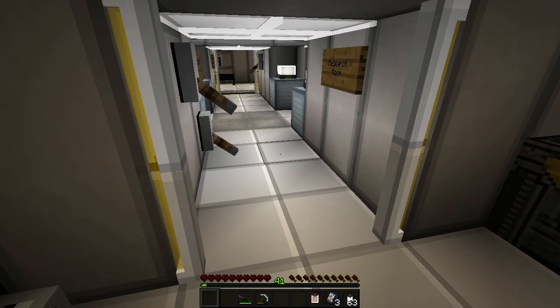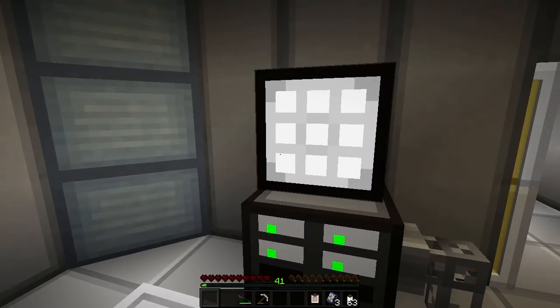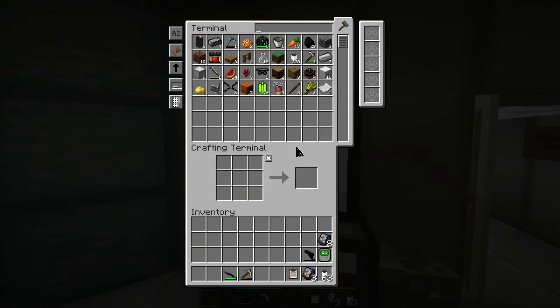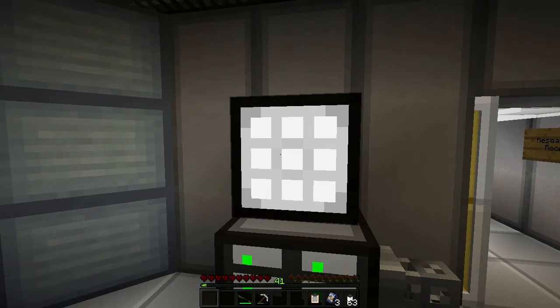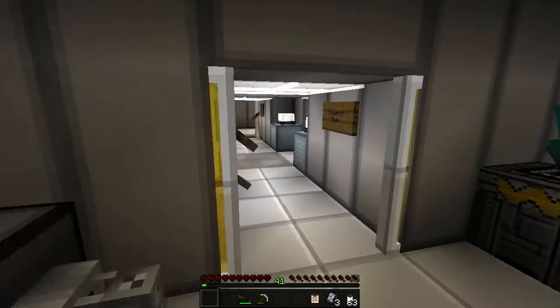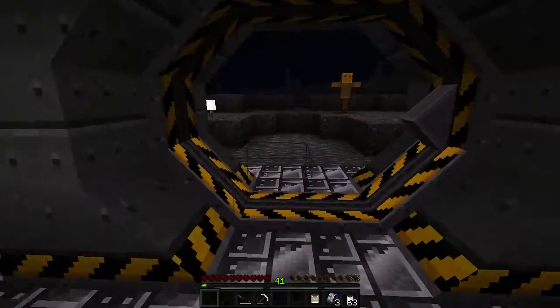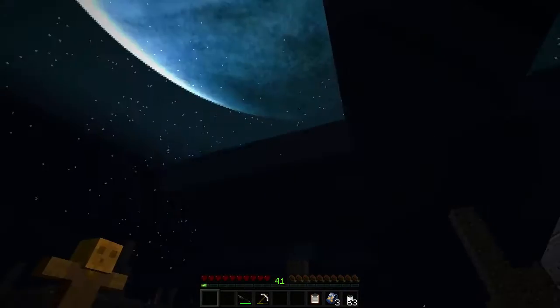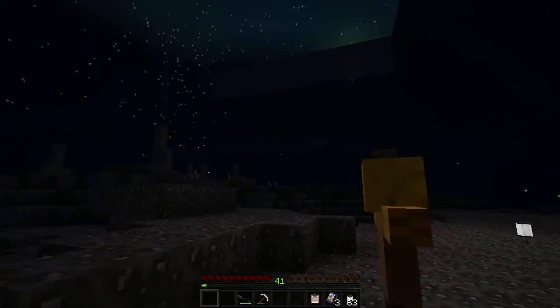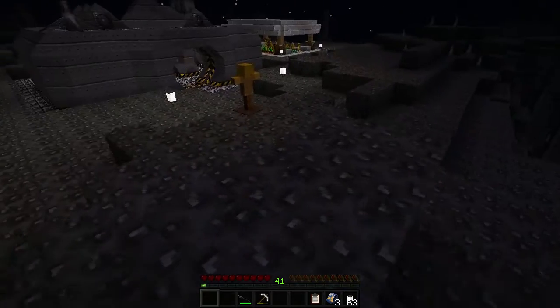Now let's go to the C-shaped structure. I'll grab some light. I would love to use the night vision, but the goggle is blocking my vision, so it's better to go with normal light — but it looks cooler, right? Is it night time or morning? About night time, but it'll be okay I think.